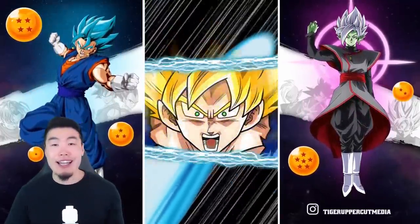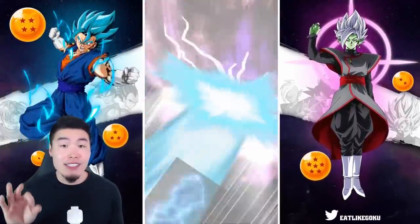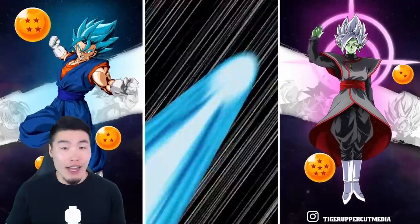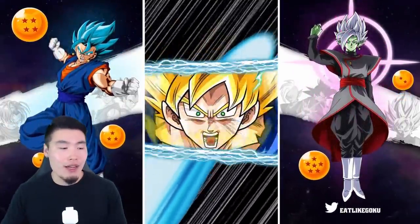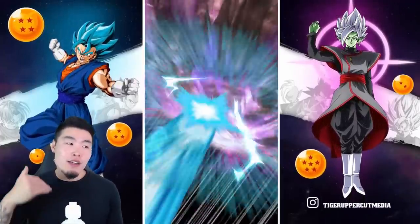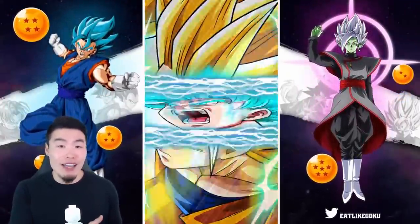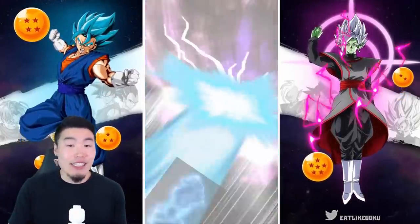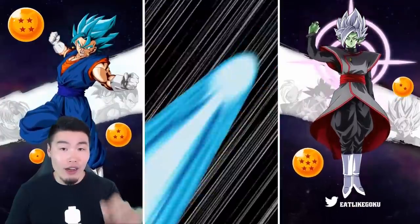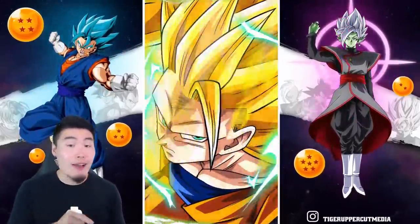Last but not least is the Super Saiyan Blue Kaioken animation, and this is the one I'm really not sure about — I have not gotten it once in my 15,000 stones, and I haven't seen anybody get it in actual in-game summons. I've only seen it playing in the files on the Uni Dokkan website. For now I'm going to assume it means a guaranteed LR, since the only reason I can think of that I didn't see it is that it may only appear when an LR can be pulled on that banner. I'll definitely need more data before I'm 100% sure.